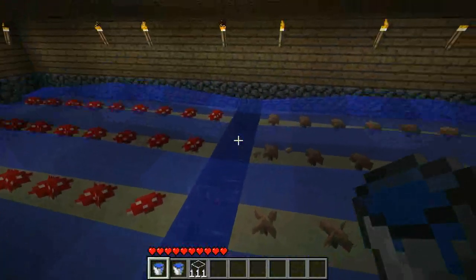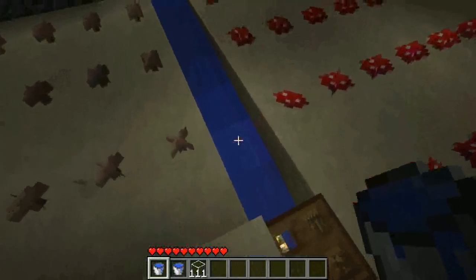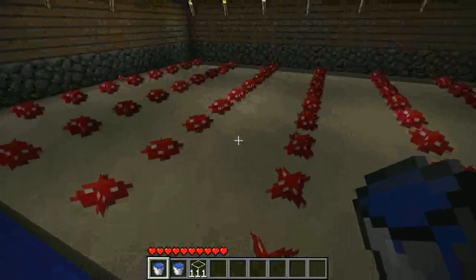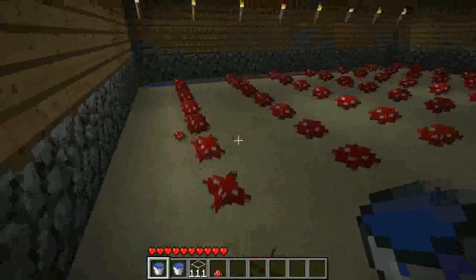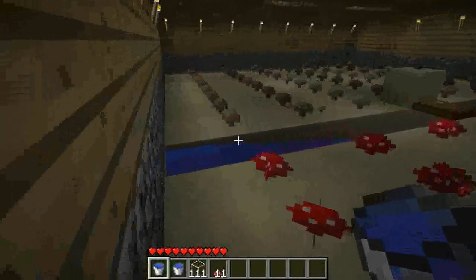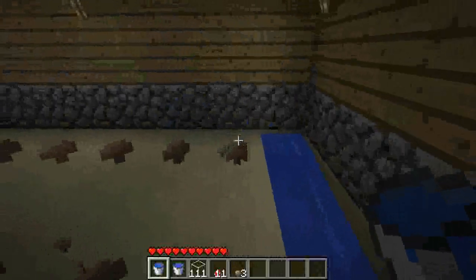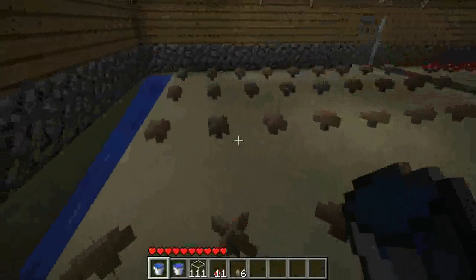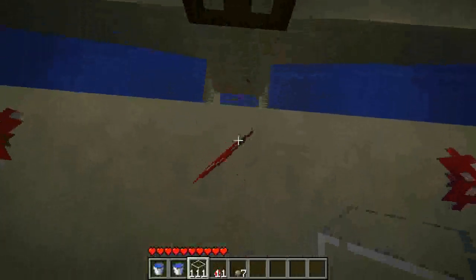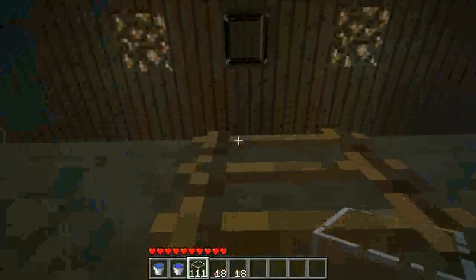After you remove the water block and the water goes down, this water will take all the mushrooms into this pit. Some of the mushrooms that pop out will end up on this platform, on the seeding spot, so you have to manually collect them. After you've done that, you go down this hole and here's our harvest.